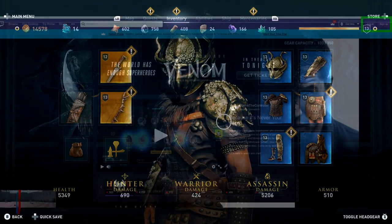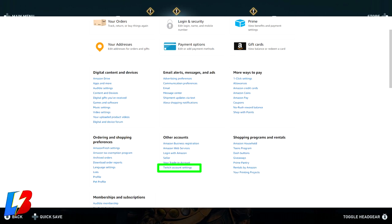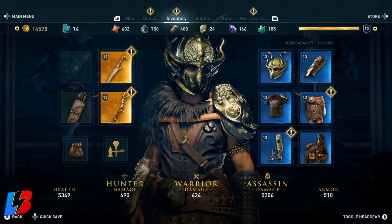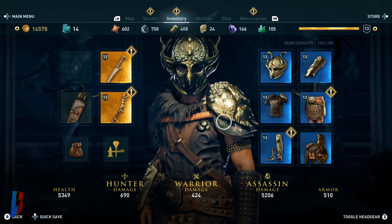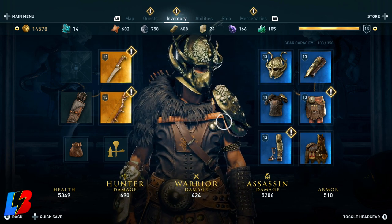Step number two: create a Twitch account. If you already have one, that's fine — just log into Twitch with that account. Once logged in, head back to Amazon Prime or Amazon.com, go to My Settings, and link your Twitch account with your Amazon account. What makes this great is that Amazon Prime awards you a free Twitch subscription, giving you the benefits of both Amazon Prime and Twitch Prime.